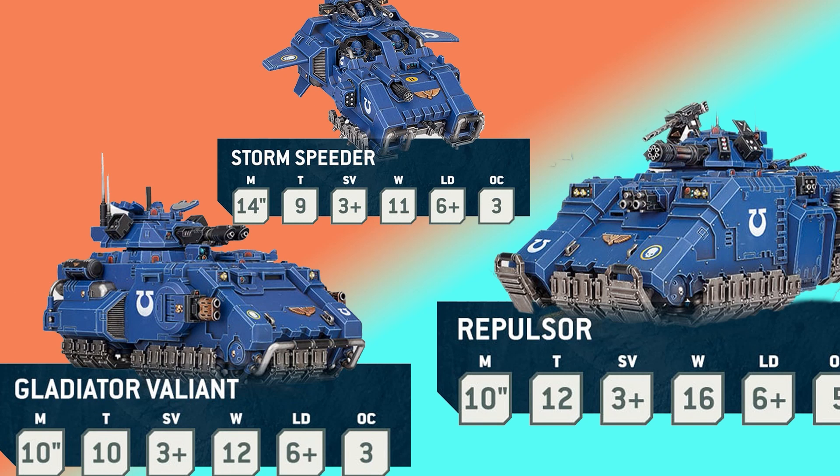They also briefly mentioned vehicle degrading — degrading has been reduced down to penalties to hit, and even some vehicles are not degrading at all. It means that Rhinos, Impulsors, whatever transport you have, won't be moving a slow 4 inches at the end of the game after taking a beating. This leads to faster gameplay as well — you don't have to look up whether a vehicle degrades at 10, 8, or 12 wounds. At a third of hit points lost, that's when you start taking minuses to hit, and it's as simple as that.